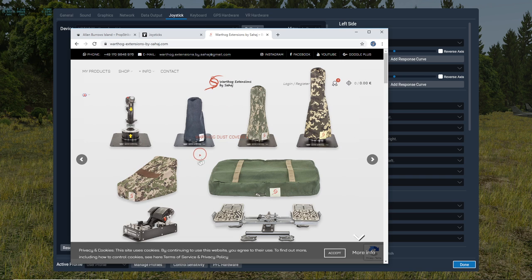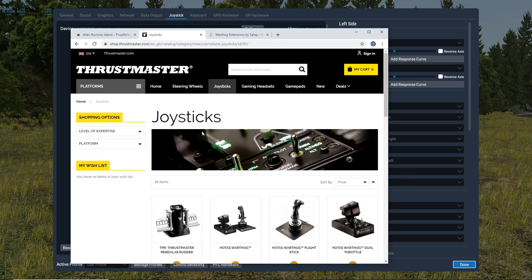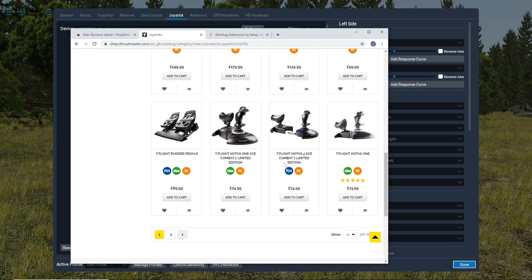Now about controls: I have the Thrustmaster Warthog setup with a joystick extension — you just screw it into the base and screw the handle on, and it comes with a small extension wire. You can also get different spring rates. I find that works perfectly well. If you want to modify a joystick, make sure you go to a reputable site. I also have MFG pedals — the combination is quite expensive, several hundred pounds.